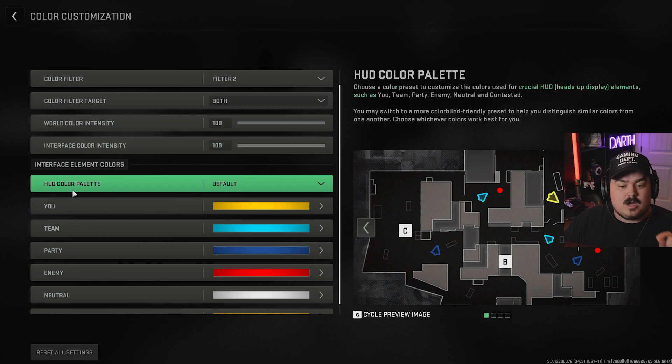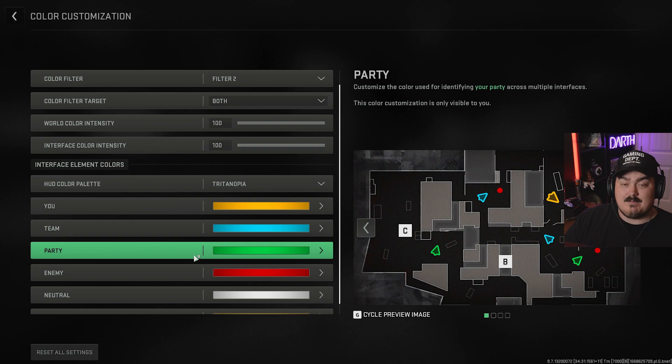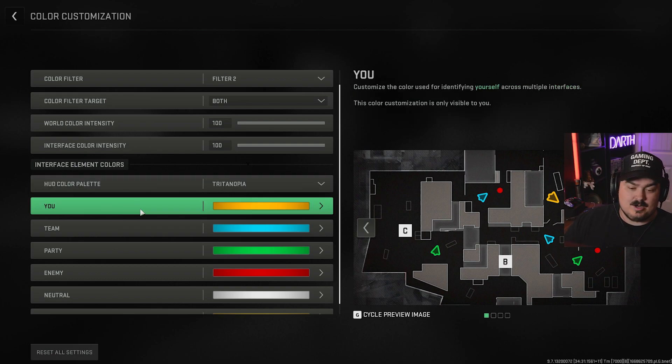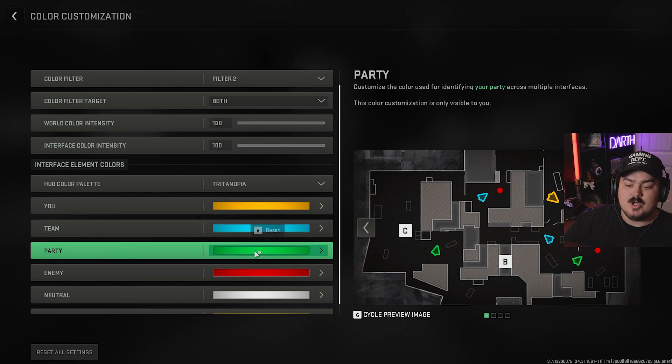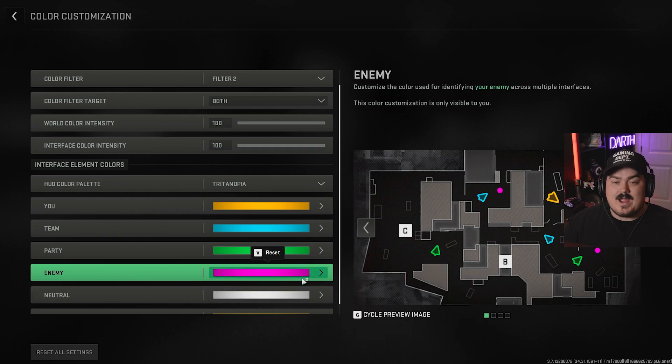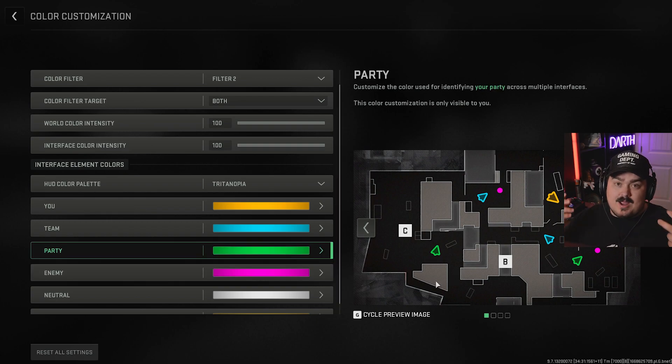The second thing you want to do is go to your HUD Color Palette and change it to Tritanopia — I'm sorry to the colorblind community if I'm saying that wrong, but that's how I think it's pronounced. You want to make sure you are yellow, your team is blue, your party is green, and I actually suggest changing your enemy from red to pink. This makes the enemy pop off even more versus red. There's actually some red in this map, so if someone is standing in front of it, you may not realize it's an enemy. There's not really a lot of pink, and if your crosshair crosses them you'll see that pink flash and be able to shoot even more effectively.